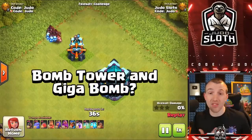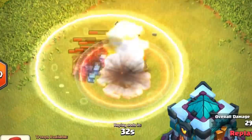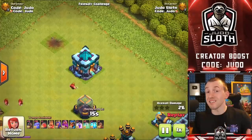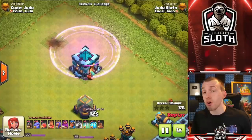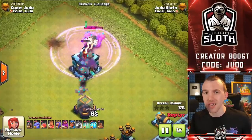What about the bomb tower and the gigabomb? Will the invisibility spell help? No, it will not, because the hog riders are invisible but can still be hit. So the giant bomb, when it goes off, will still hit the full pack. The exact same mechanic applies to the gigabomb — your troops are just invisible; they are still there, so they can still be hit.